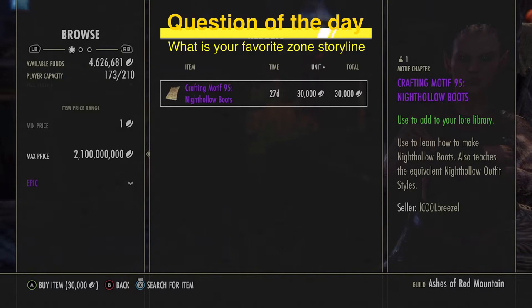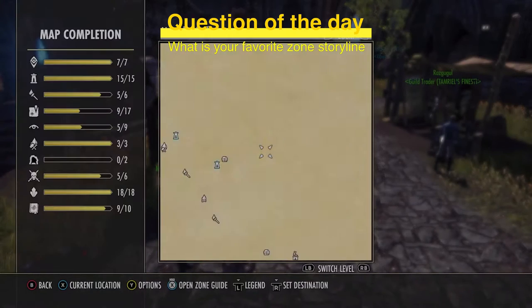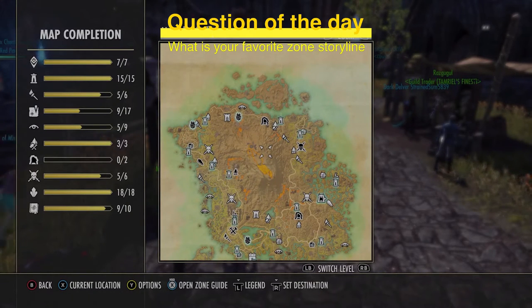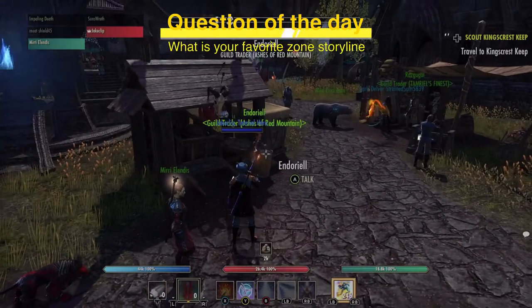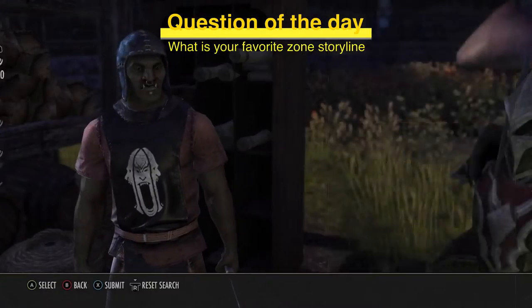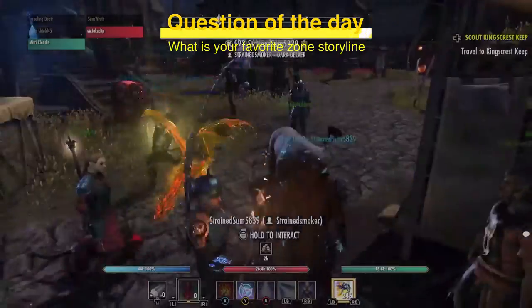During an event, I know I can go in and snipe motif books to use for myself. If an event is doing double drops in DLC zones like Vvardenfell, that's going to plummet the value of everything that drops there. So it's important to consider those factors, which is why we're looking at an item that's dropping randomly from an event right now.